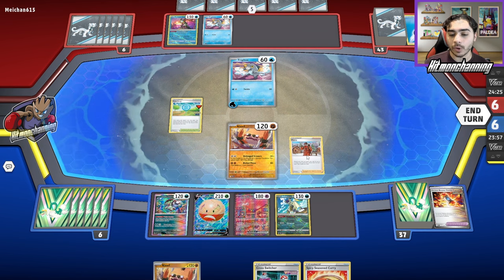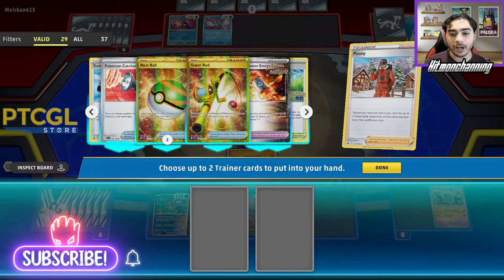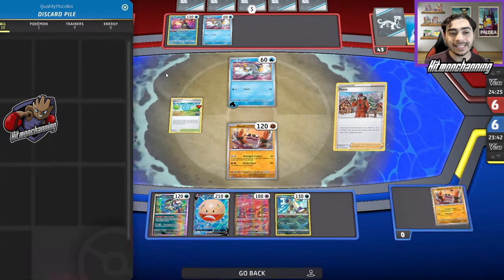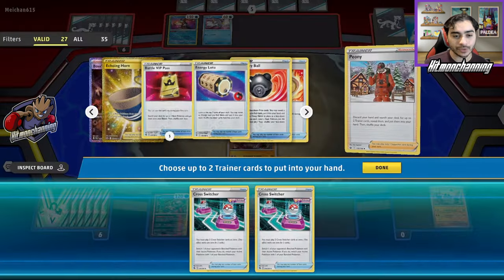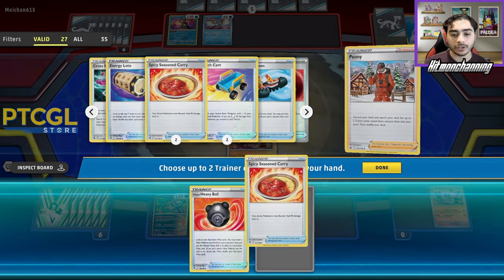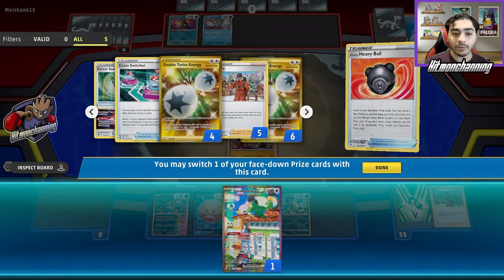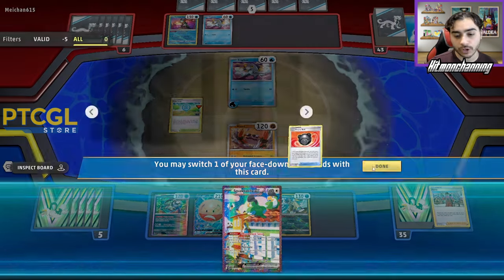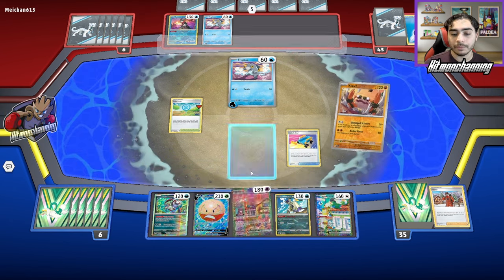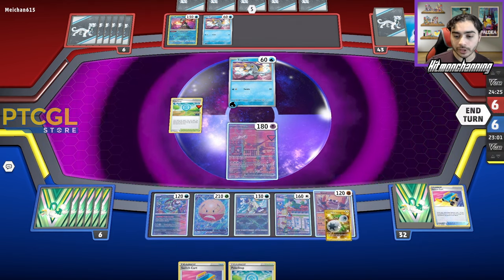It sucks, but I want to go for the Peony. We have one Cross Switcher in our hand, so we're not going to be able to make full use of that. I think Double Cross Switcher is the play here, but we really needed to find that Ancient Booster or the Forest Seal Stone off the Trekking Shoes. We go for the Heavy Ball and then a Switch Card — that's what we gotta do. We'll go for the Heavy Ball play, get our Squawkabilly. One Cross Switcher is prized, so we only have access to one set of Cross Switchers right now. We're going to Switch Cart first into Mew and restart to see if we get any of the pieces we need. We got the Double Turbo, which is really, really solid — we'll attach that.